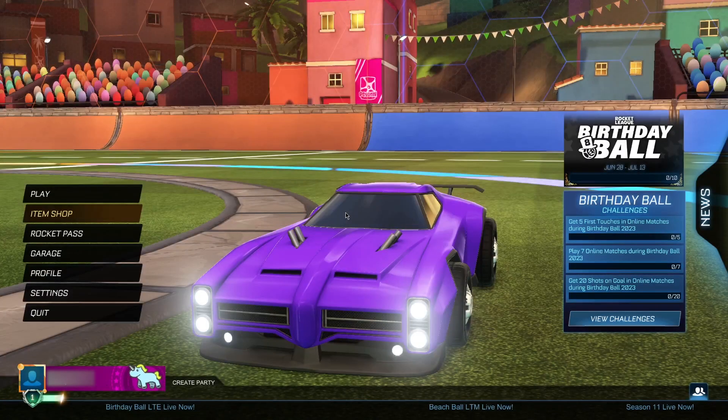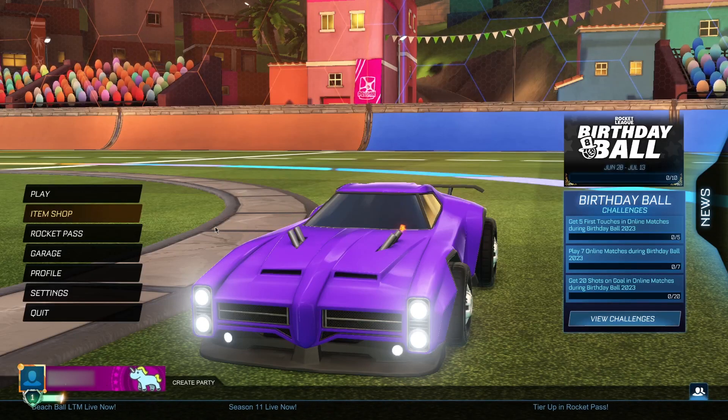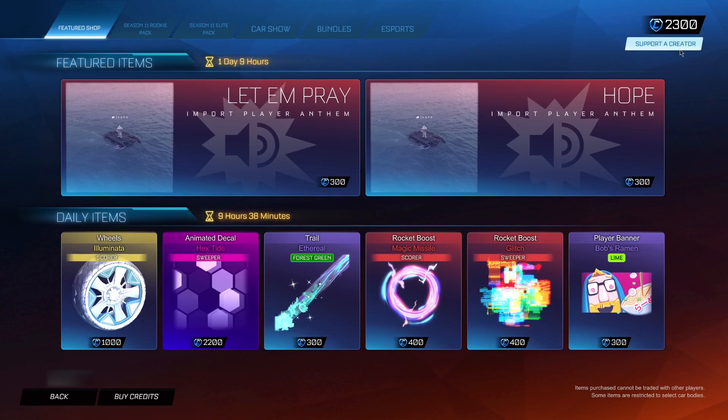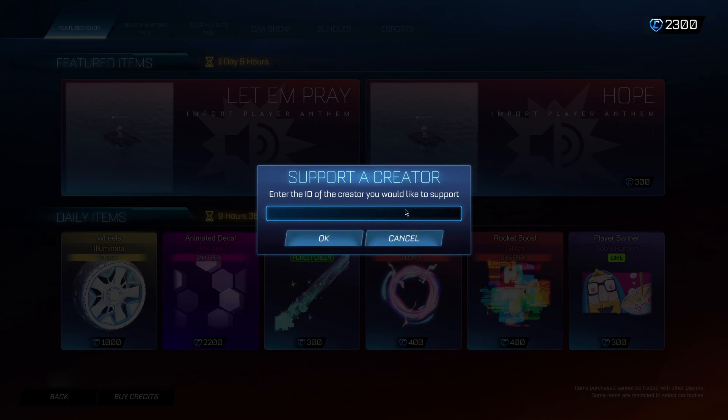Before we actually start claiming these redeem codes, there are a couple of steps you have to complete — but it's only two steps and they're extremely easy. The very first step is to head into the item shop and go to the section in the top right, just below the credits. When you click on that, you'll be met by a section where you want to tap in a secret administrator code. The code you want to type in is 'TREND' — it's spelled out right there on screen. It is super important that you type in exactly this code, because if you type anything else this entire glitch will not work.